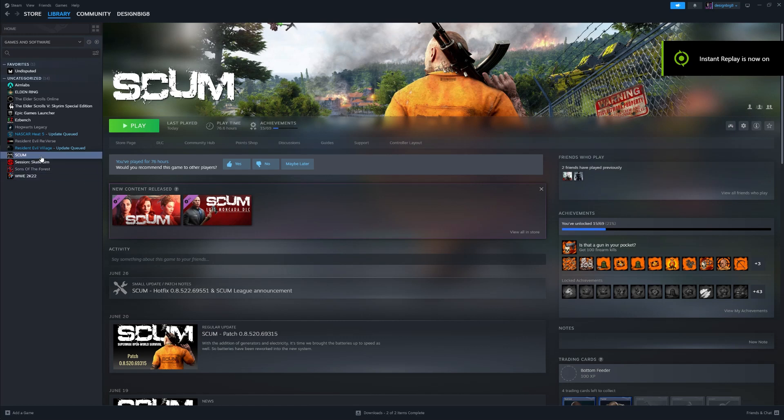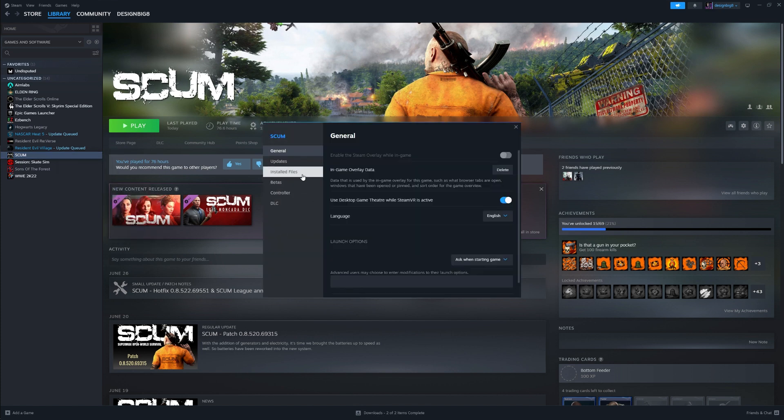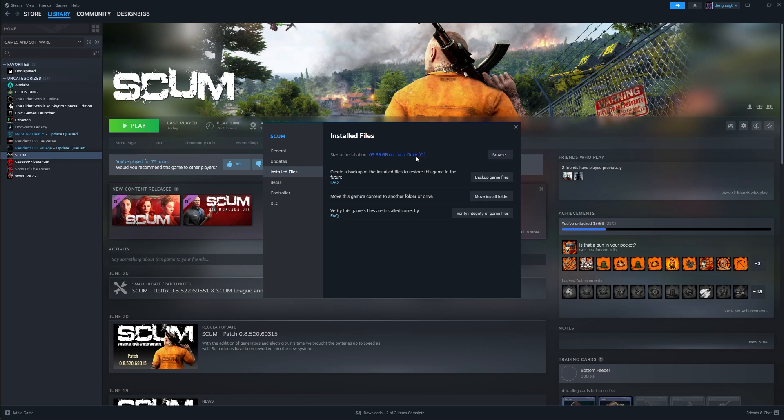If you're having trouble with SCUM not getting into a match or connection lost, you can go down here to manage, or go to properties and then click installed files. Check and see what drive it's on.